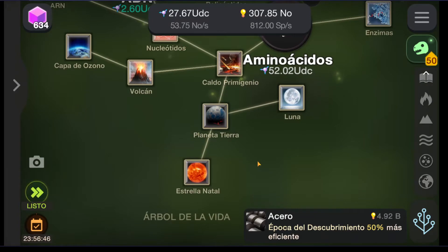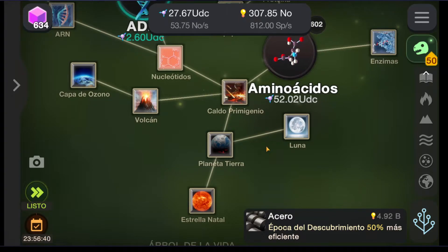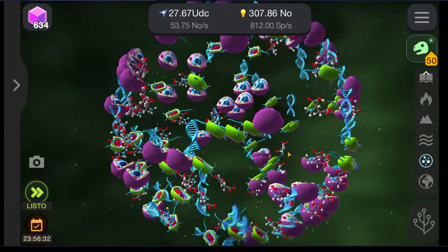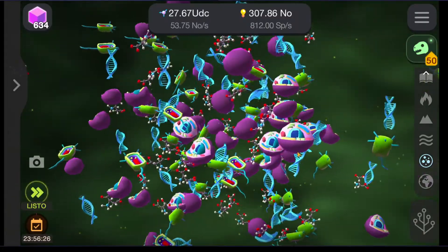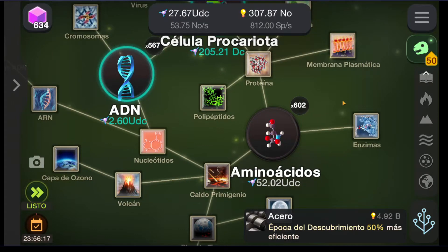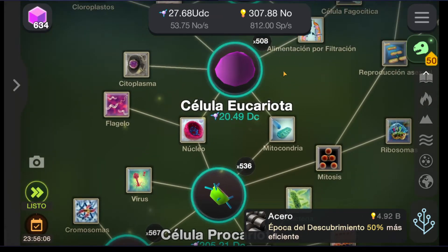Once you start from the first star, then you will have the planet and then you will get the primordial soup, which is this one. I think they need to fix the scale, because how can a DNA be the same size as a eukaryotic cell or a prokaryotic cell — that's funny. So you have the amino acids, the DNA, the prokaryotic cell, the eukaryotic cell.